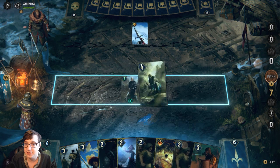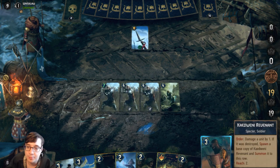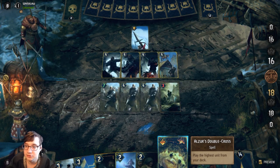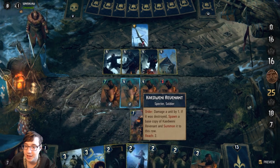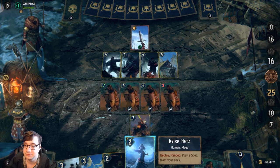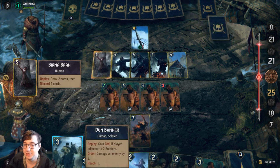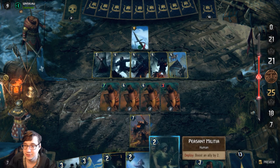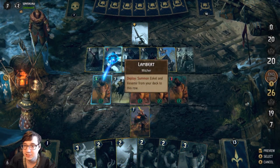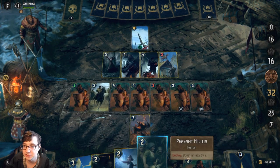Our next game is with the more developed version of the deck — this is the version you'll see in the description. We're not playing with Operator anymore or Anna, but we're still using the Commandos and Scouts which are just very effective. Croc likes long rounds, but so do I — I don't really care. I use the Dun Banner Cavalry to set an opponent's unit down to one because the Witchers are so popular and three damage is so easy to use. I use the Revenant's ability just so that I have a higher swing. I'm already 16 points ahead of my opponent.